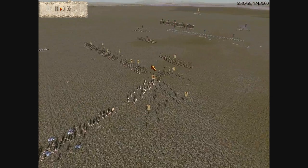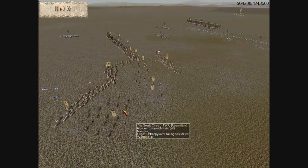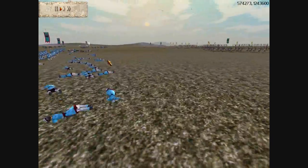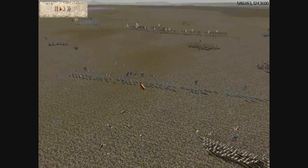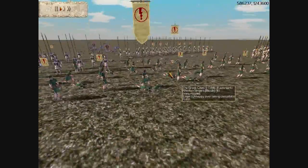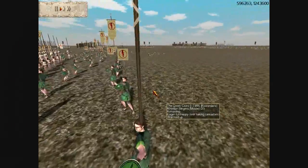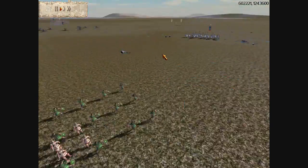Right now the archer fight looks roughly balanced — I still have Rhodian slingers left, though my Cretan archers are pretty much decimated at this point. I really should have sent my Cretan archers back to take advantage of their range. Julius's chariot archers are firing at my Rhodian slingers, and my guys are stupidly attacking the Cappadocian cavalry instead of the priority targets.